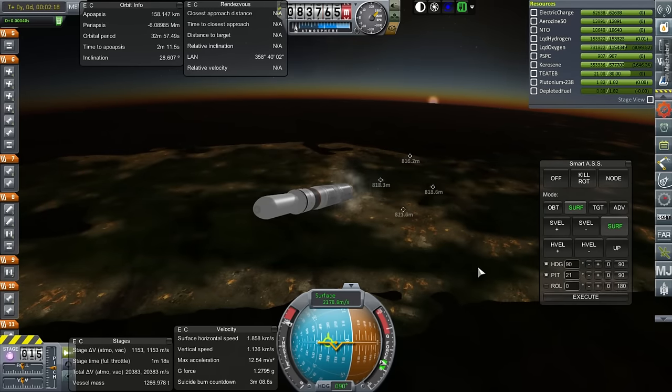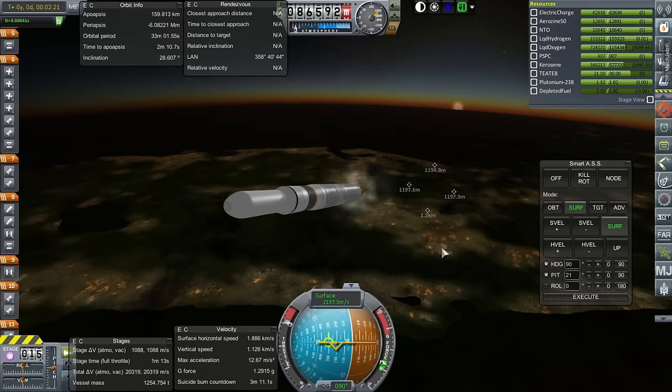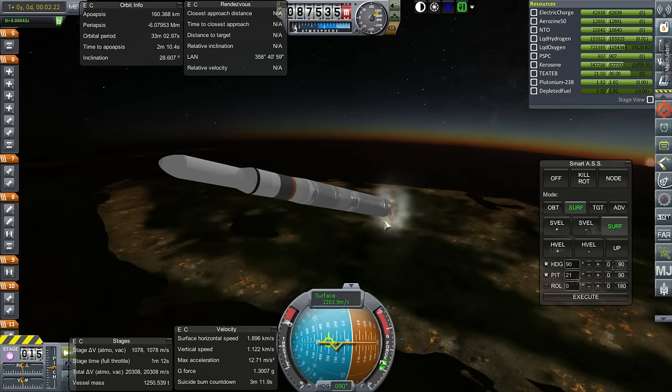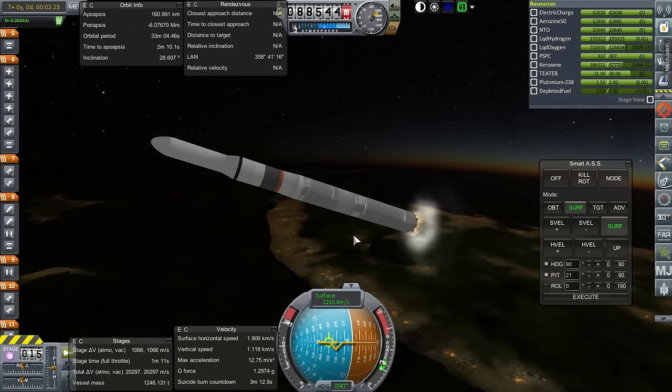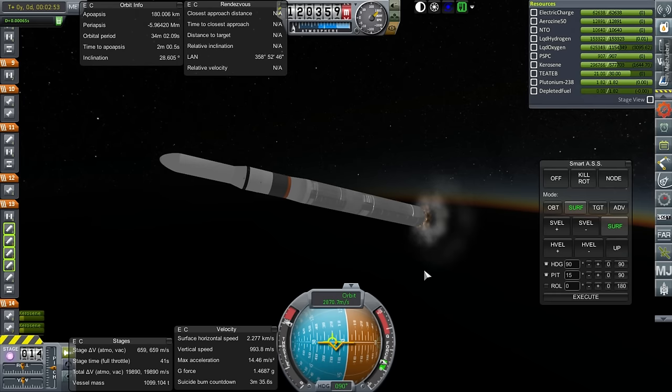The boosters are separating and we'll hope they get recovered. Now on nine core engines, throttle up. The boosters are a little stubbier than usual and don't flip around quite as much, which is fine since we want them back in one piece. I really should have put attitude controllers on them to be completely legit. We'll call the launch cost about 130,000 funds and see how much we recover with the boosters.